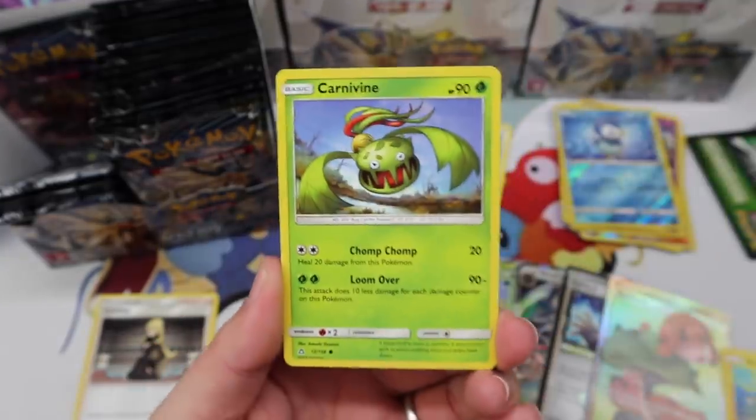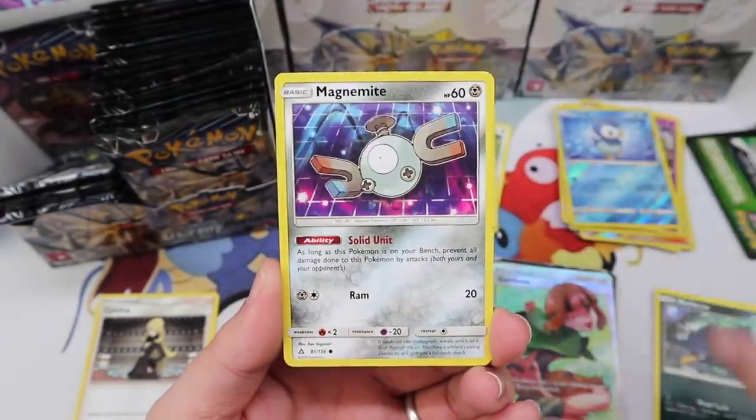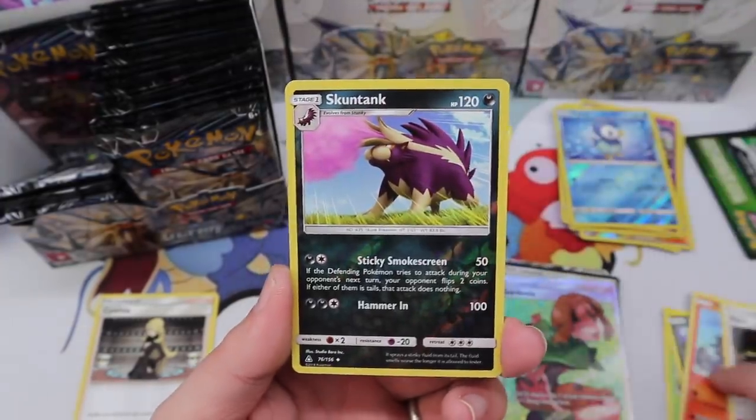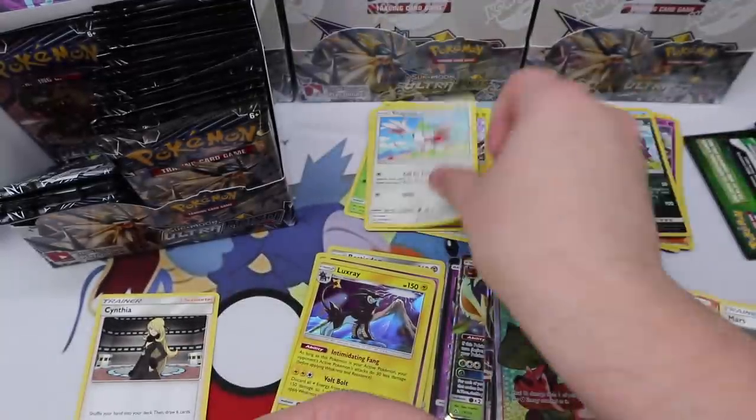Sorry, this first box is taking a little longer — hopefully after the first box we can go a little quicker. Mars, Skuntank reverse, and a Shaymin regular rare.